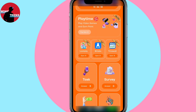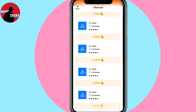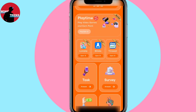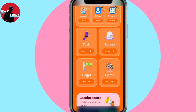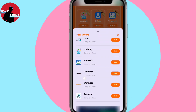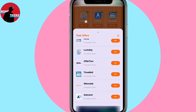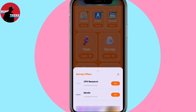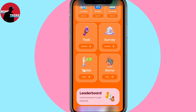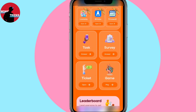There is a bit of time involved. There are two options: offers and surveys. There is a task option as well. If you have any offers, you can use them. There are offers, and there are surveys. These are the main categories available in the app.